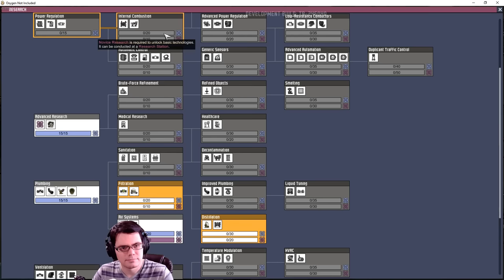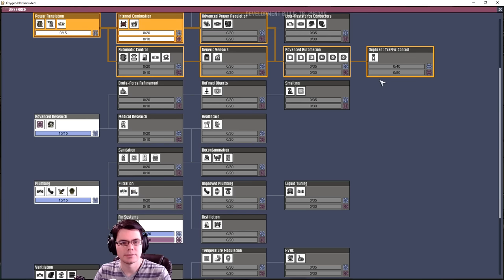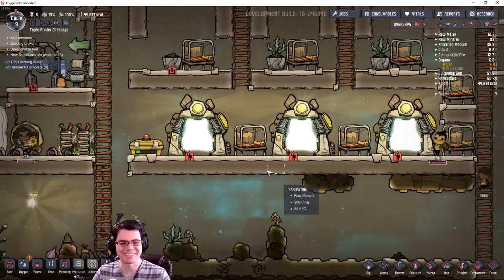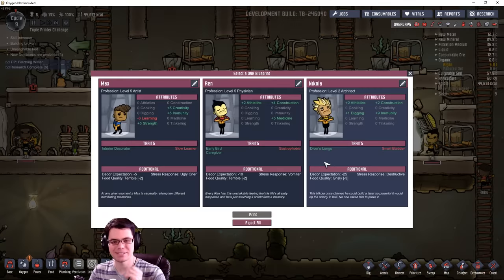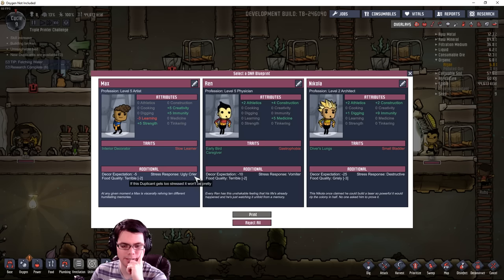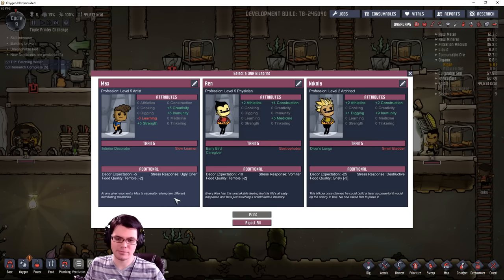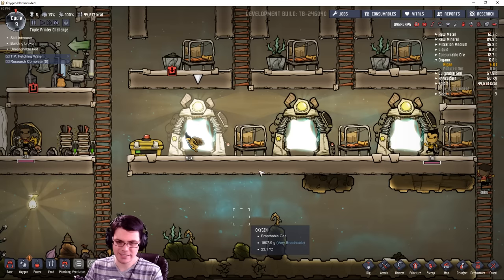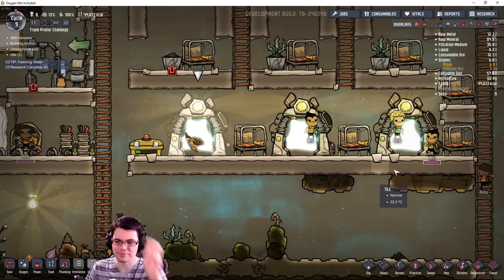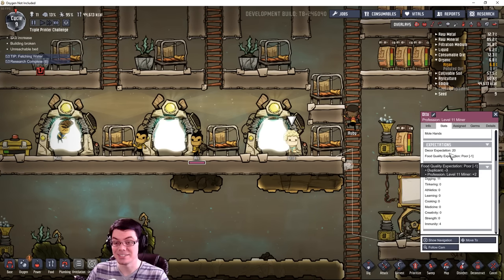Harold, I like this idea — let's give it a try. Just don't end up entombed in water, that would be really bad. Oh no, more duplicates here — I was just feeling like I was ahead of the game. The one rule I have is that if Meep drops I have to take them no matter what. Immunity, small bladder, destructive, slow learner, ugly crier — however, look at that strength — max bro, you're coming with me. Let's see what else we get — another Re and another Otto — they've duplicated!